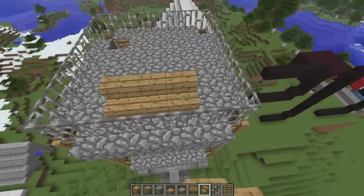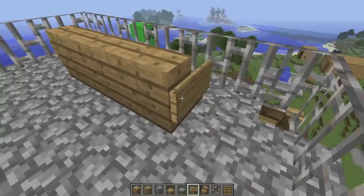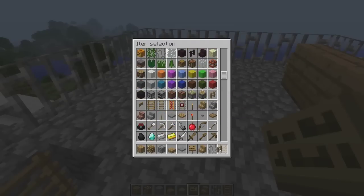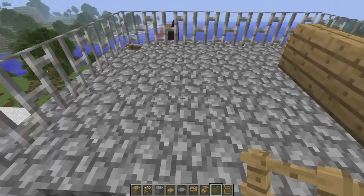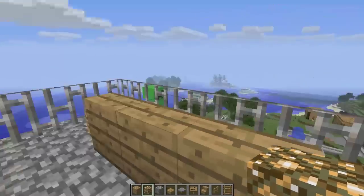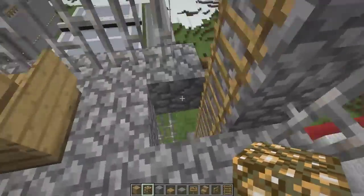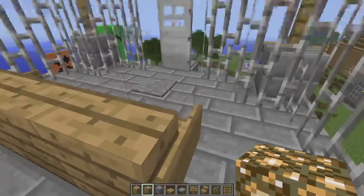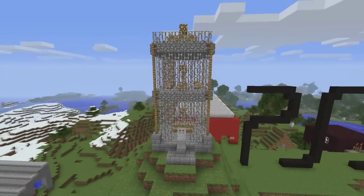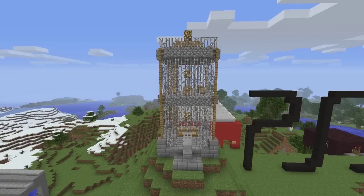Alright, got that all done — didn't take as long as I thought it would. Here's going to be the top. Let's make another chandelier. There we go — that is pretty much our watchtower! Thanks very much for watching this episode of Minecraft WeBuild. Don't forget you can subscribe, and remember to like and favourite the video as it helps the channel grow. Thanks for watching guys, peace.